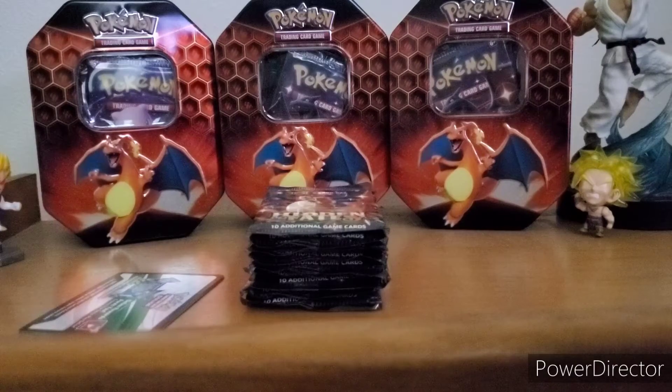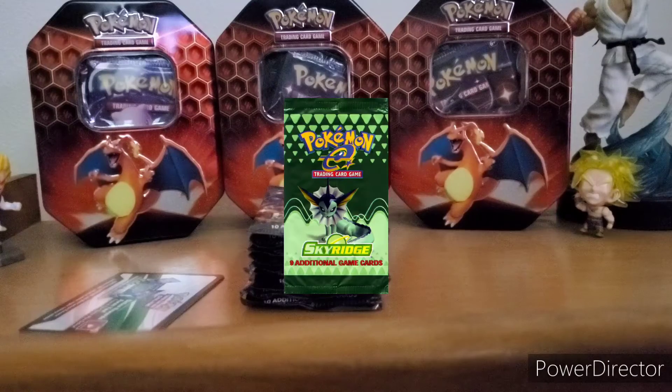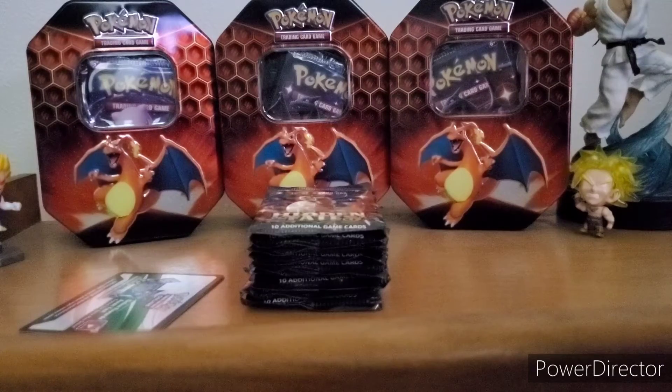Now we're getting into the big league cards. Expect to pay hundreds just for one booster pack, let alone a booster box which is going to cost you thousands of dollars. For this set we have Sky Ridge — I believe this is the set that has gold star cards in it, and oh my goodness, it's a beautiful set. If you're ever in the big leagues I definitely recommend getting your hands on some of these cards — absolutely amazing.